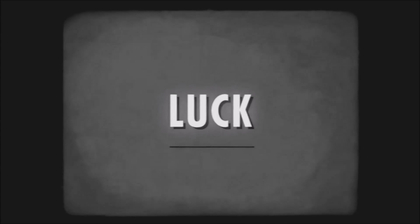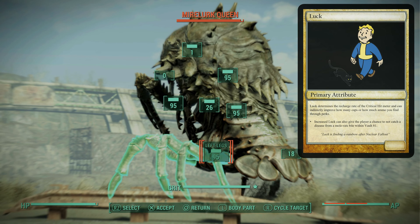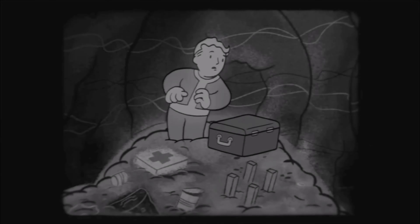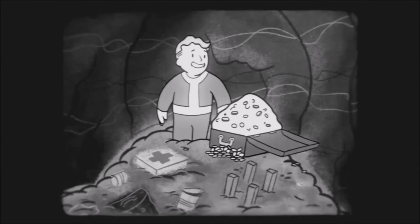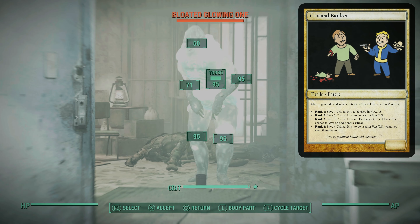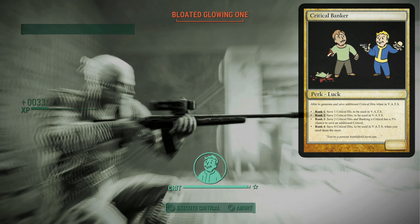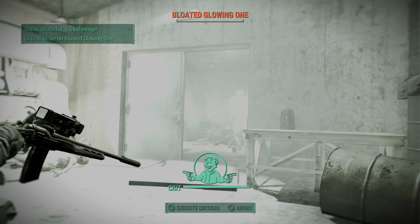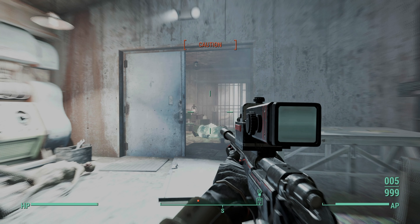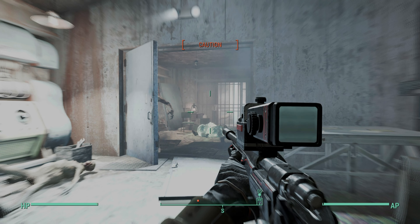Finally we come to Luck, which determines the overall recharge rate of your critical hit meter. So when you really need that critical hit to save your skin, hopefully lady luck is on your side. Luck also indirectly improves the rate at which you find caps in the wild or ammo when you really need it. One of the best perks in the Luck tree is Critical Banker, which allows you to bank additional critical hits in VATS and save them for a rainy day. Armed with this information and a few guns, you should be able to slap together a sweet build and turn a few Deathclaws into a pile of ash. And as always, good hunting.